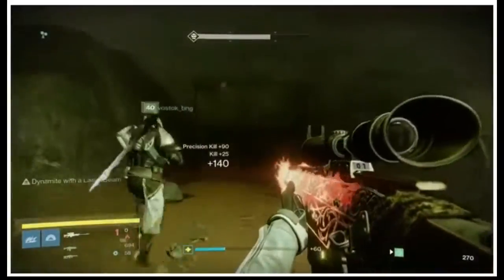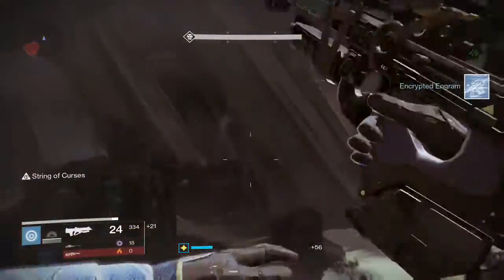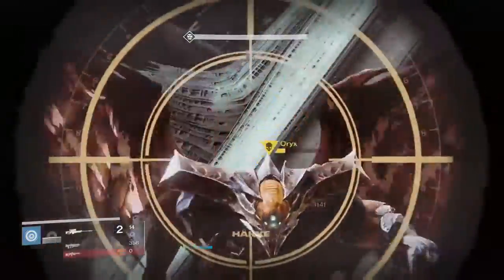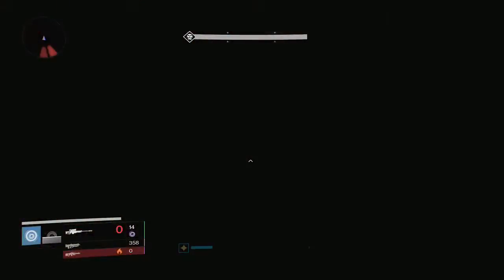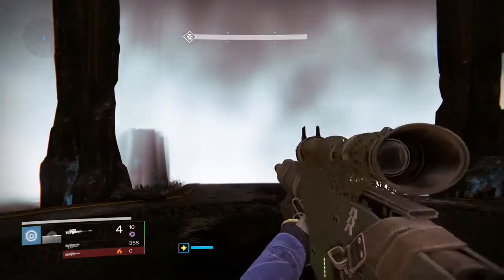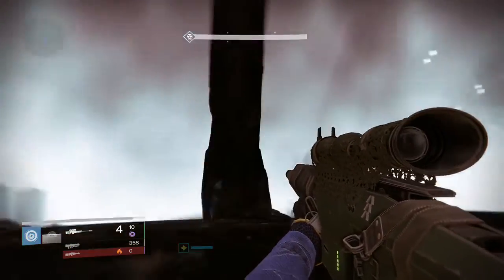The best way to use this sniper rifle is during boss fights or against enemies with large amounts of health. Based on the gameplay, the base clip size is three bullets. During a fight, you could quickly take out three lower level mobs such as Thralls or Acolytes and activate the Dynamite perk, giving you the extra damage bullet in your magazine for five seconds to find a higher level enemy and deal massive damage.